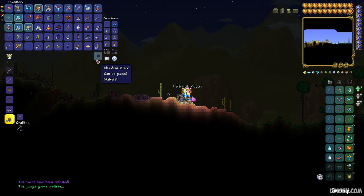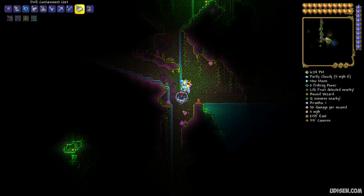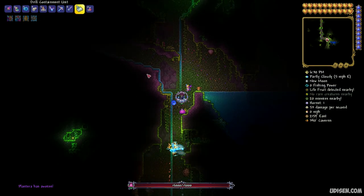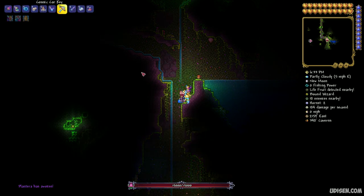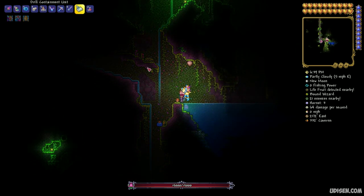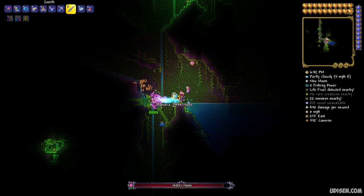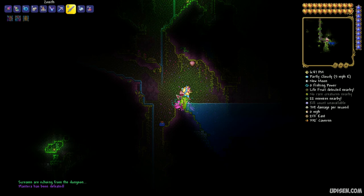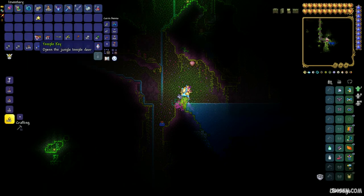After that, explore the underground jungle system and find the Plantera bulb — a huge pink flower. Destroy this pink flower and you summon another boss. This boss is very slow but has extremely cool damage and can attack you. You can only fight this boss in the jungle biome, so remember that.